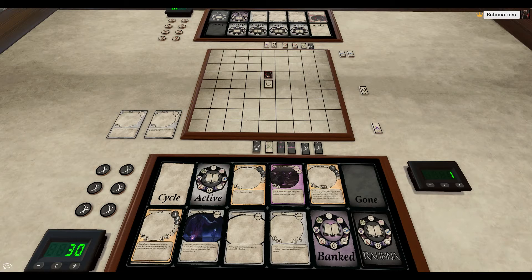Time units activate right after the cycle phase. We start on time unit 1, and they act as both a resource and a pacemaker for the game. Each player is allowed 6 time units per turn, and starting at time unit 1, we'll take a look at some examples here.